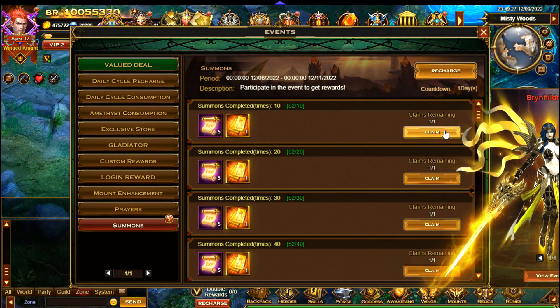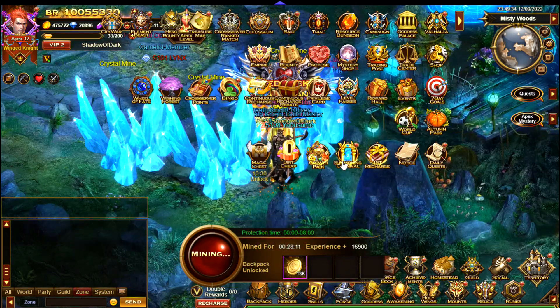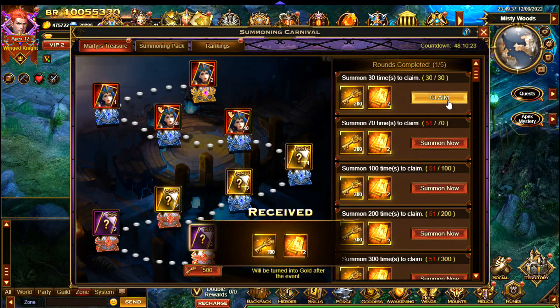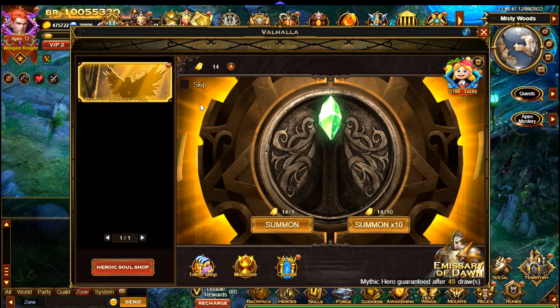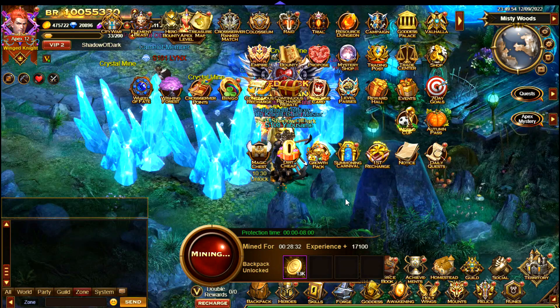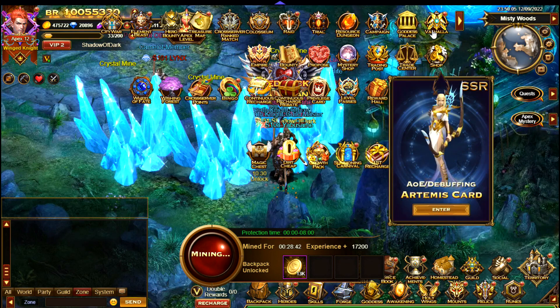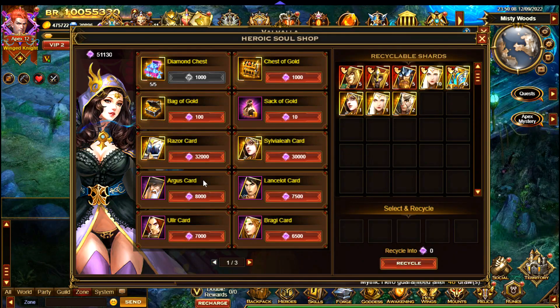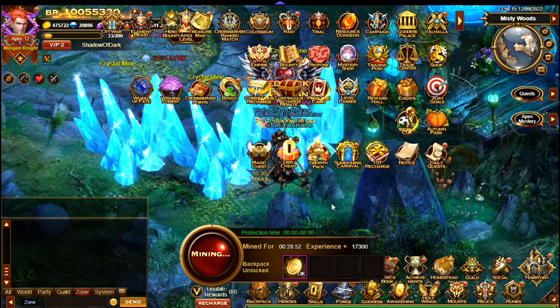What I'll do now is go over to the events and claim the rewards for 50 summons — you can see I get more summoning scrolls. I'll also go over to the summoning carnival. Actually, I don't think I can — you need another 200 keys, so I'm just short unfortunately. I need to get a few more before the event ends. But that gives you an idea of what you can get — it's mainly cards for the force book now. It's a bit strange as to how you get heroes like you did before.